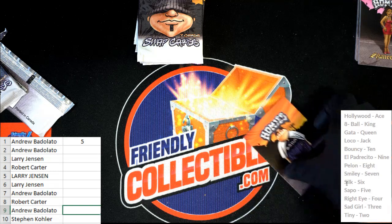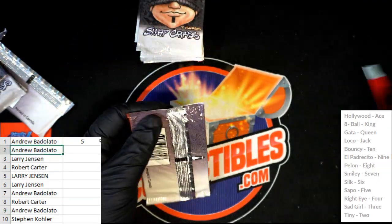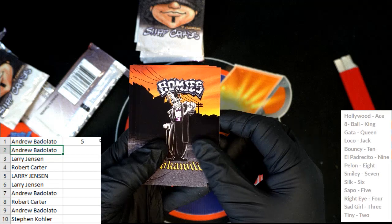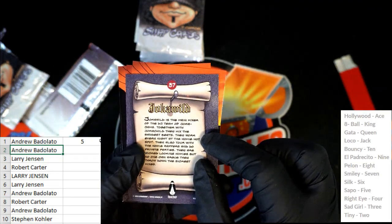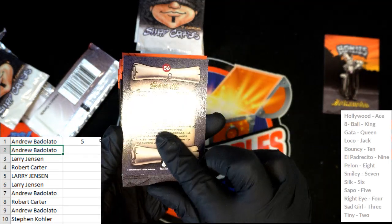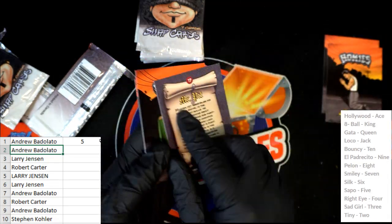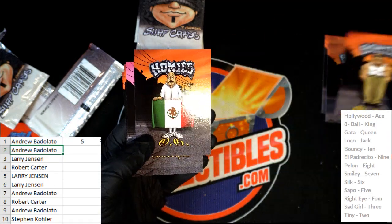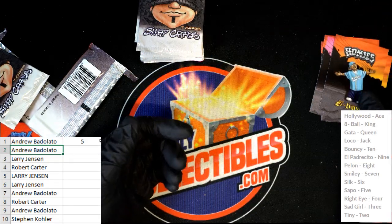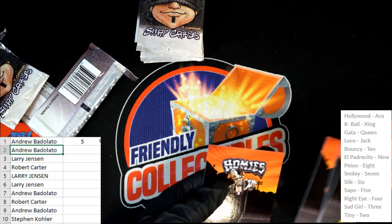Now for the next pack, which is Andrew's. Joker Wilds, Santos, Mr. Pitt, OG — we saw him in the last one — Melon. Andrew, not so hot. Things can still happen for you, but those first two packs were not it, bro.